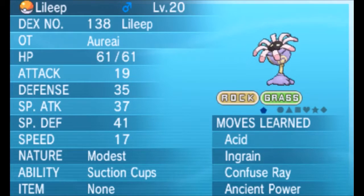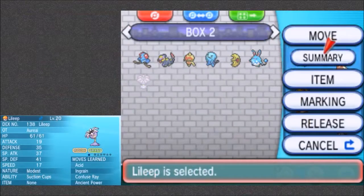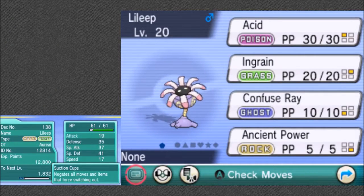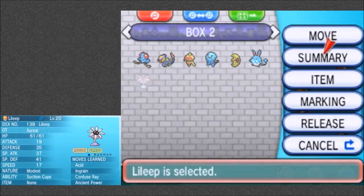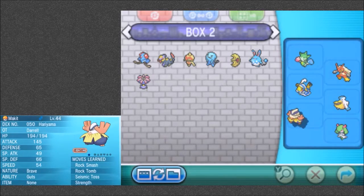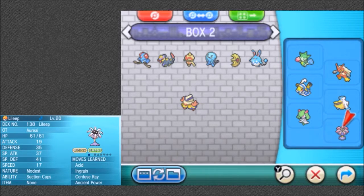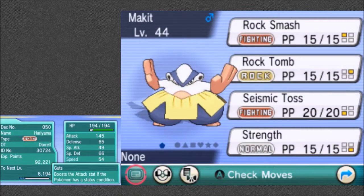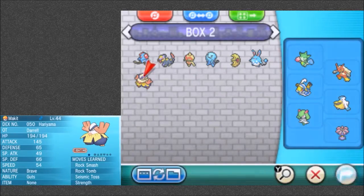Ability: Suction Cups. Let me check the summary. Do I want you? I guess so. Let me switch out my key? Maybe. He has Strength and Rock Smash, so I gotta teach that to the new one — Leap.